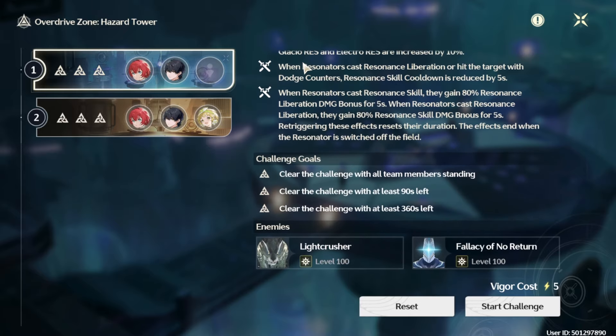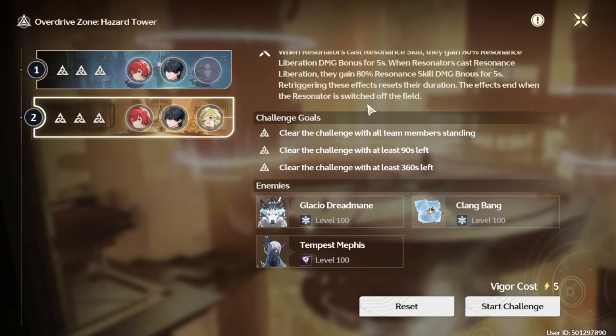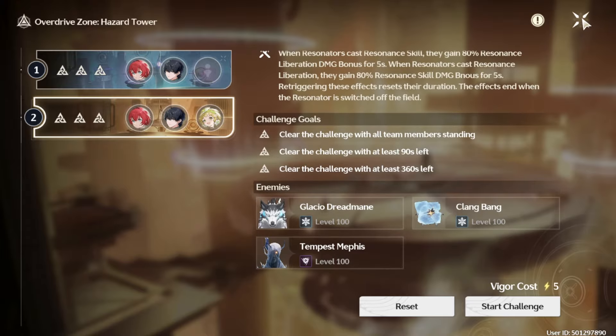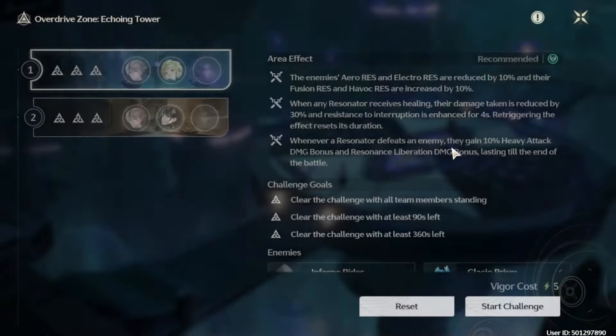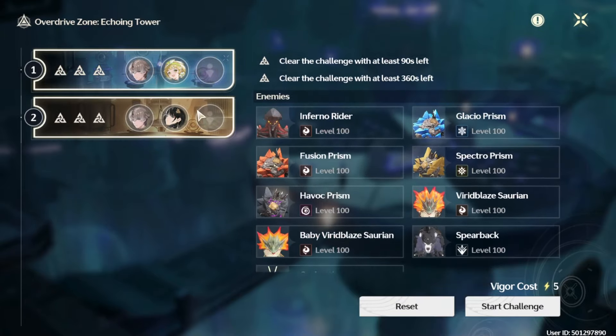For the left tower I will use S0 Anchor, S1 Sanhua, and S0 Beishi. Middle tower I will do with S2 Danxin, S3 Havok Rover, and S0 Berina. And the right tower with Xiangliyao, Berina, and Beishi, all of them at S0.